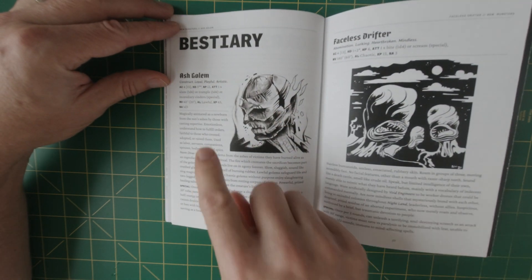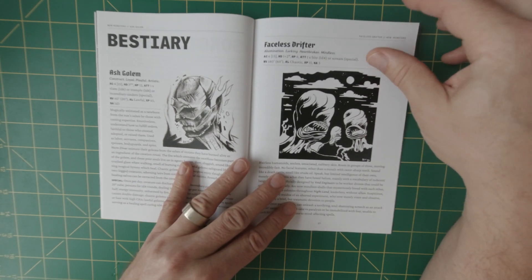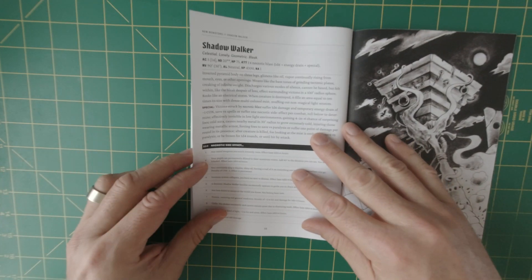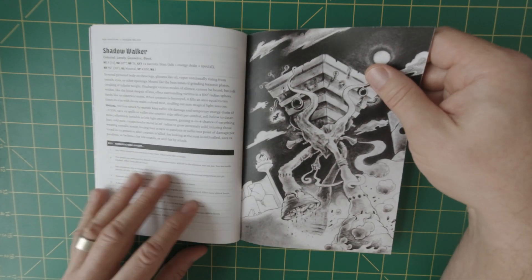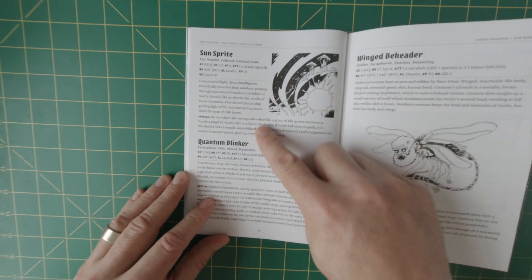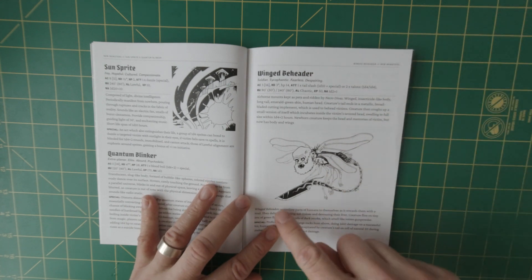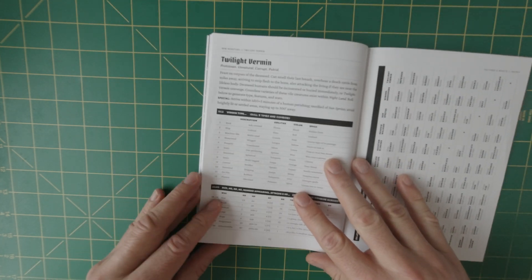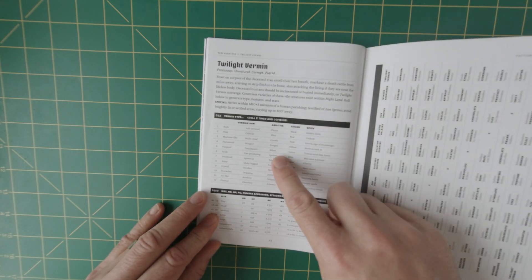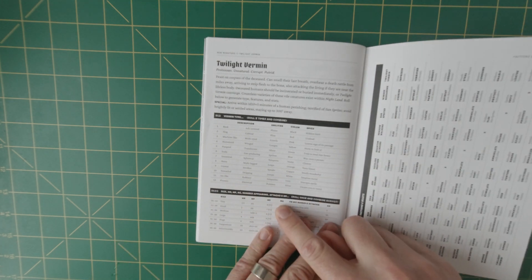And then we have our bestiary. We have an ash golem, a faceless drifter, a shadow walker, sun sprites, a quantum blinker, a winged beheader — love that — and twilight vermin: kind of fun vermin that you can randomly roll.